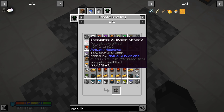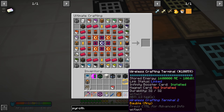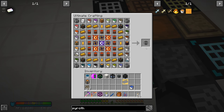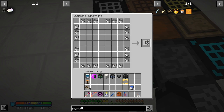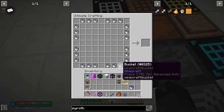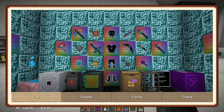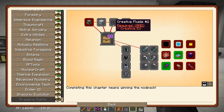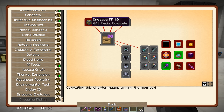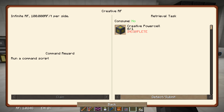We add the empowered oil into the system and we're there! After about three episodes working on this, the creative fluid tank is complete. We get to keep all the buckets too, which is really cool. Interestingly, there's no quest complete yet — it looks like we need to craft this item and then another one before we get the quest completion.